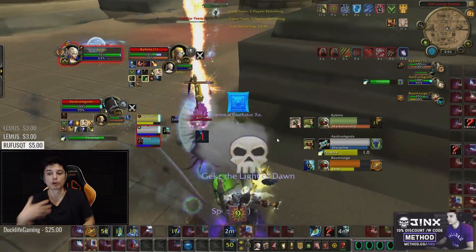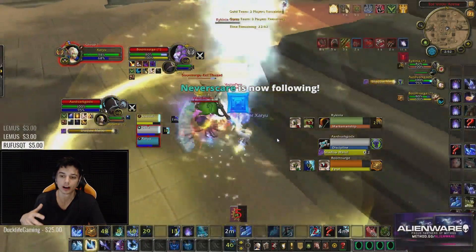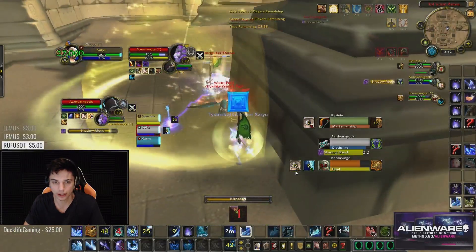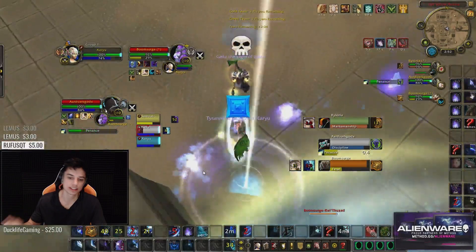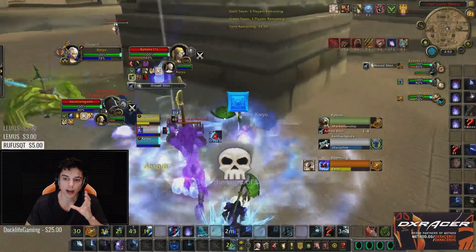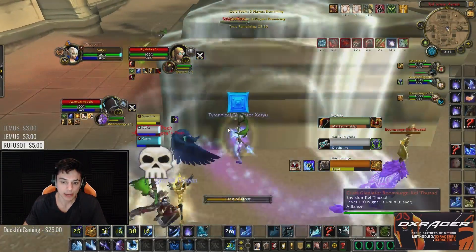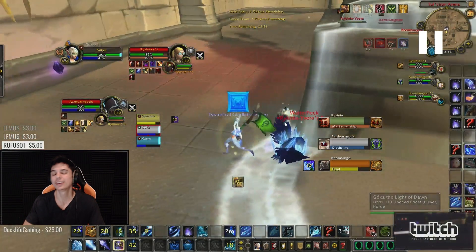I shouldn't have used Orb right there — that was kind of an in-between go. Bad Orb by me. If I did Orb, we want CC on the priest first. Once again we DR'd the feral with no CC on the priest, so we really need to focus on getting CC on the priest and then going on DPS. But right now we're not getting the CC before we go, and now that it's already a minute or two into the game and we've used a ton of offensive cooldowns, it's kind of too late.